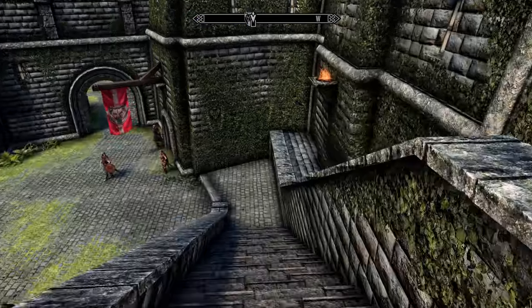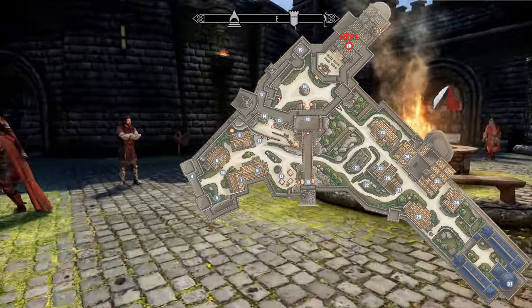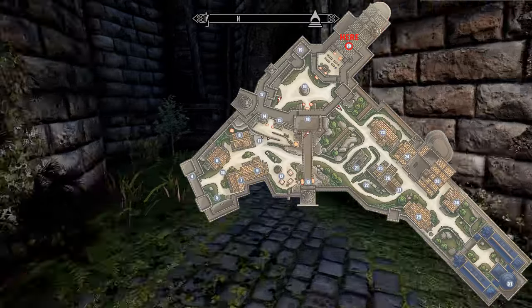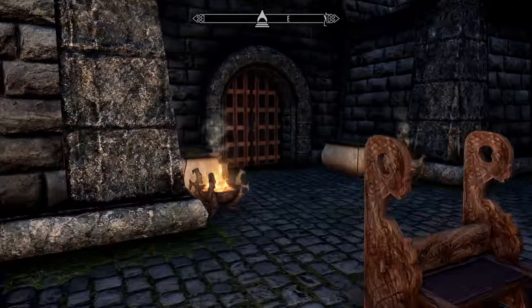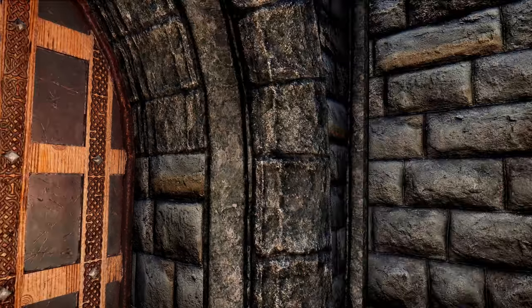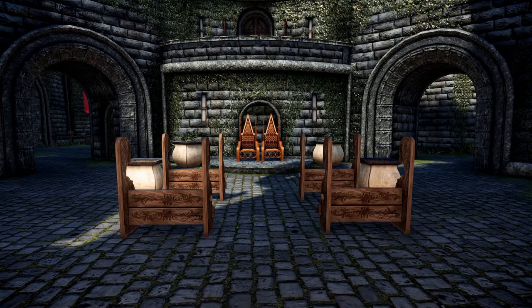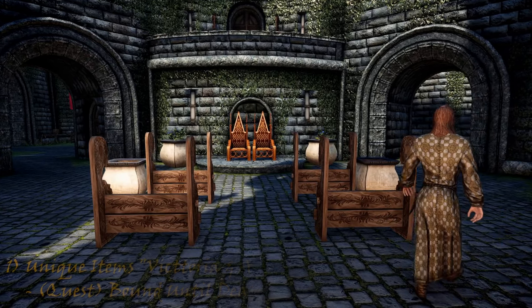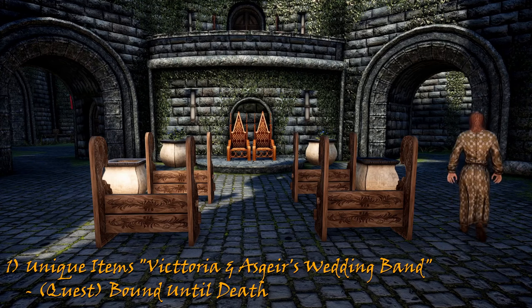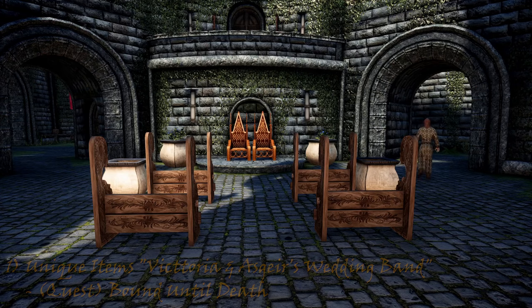From the crenellations, head out and down through the courtyard, to the left, and through one of two open entrances to the Temple of the Divines. Before heading inside, take note of the small courtyard used for the wedding of Vittoria and Asgeir during the 'Bound Until Death' quest within the Dark Brotherhood questline. It is here that you can kill or pickpocket them for two unique rings. If you don't acquire them during the quest, you can find them on their bodies within the catacombs of the Hall of the Dead.